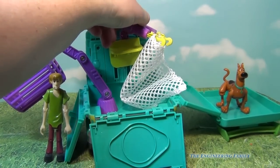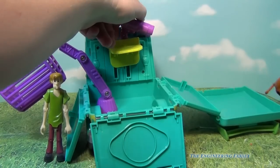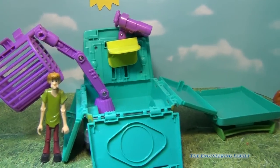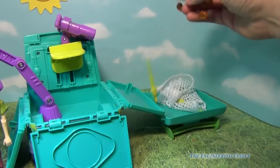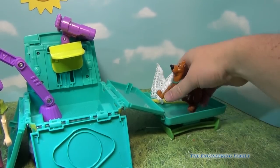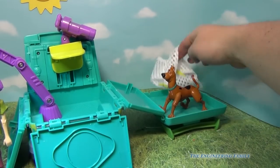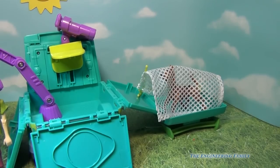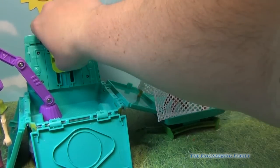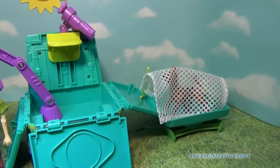Just like that. Now watch — we're going to shoot Scooby with it and catch him. Oh Scooby, you're tangled up in the net! So you can catch your bad guy and put him in the net. This time they actually made a mistake and they got Scooby-Doo and he can be captured. So that's the inside of the Mystery Machine, and when you're done it all folds right back inside of it. Pretty cool.